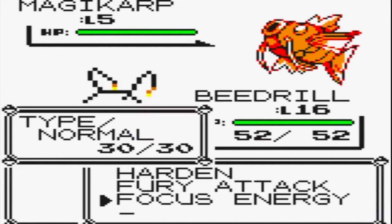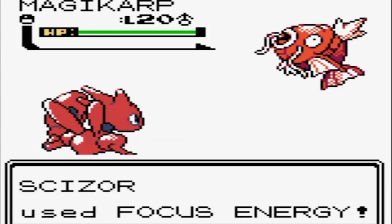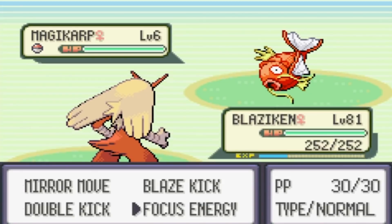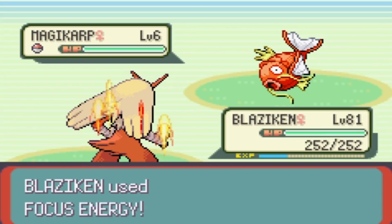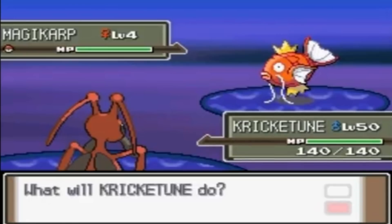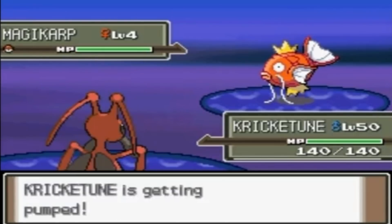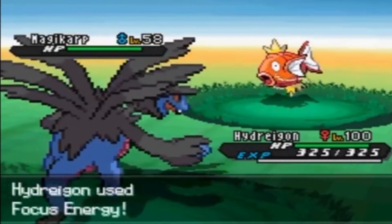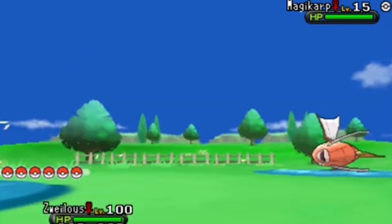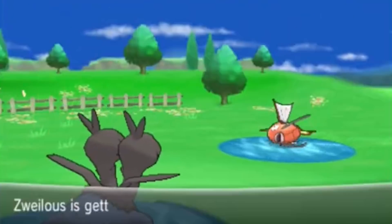Another move-based error that occurred in Gen 1 happens with Focus Energy. Focus Energy is a move that is supposed to increase the player's chance of landing a critical hit with the Pokemon that uses it. However, a programming mistake causes the move to decrease the Pokemon's chances of a critical hit in these games instead. This is fairly detrimental, but most kids back in the day weren't using this move anyway since it didn't actually do damage — we all just wanted to attack with the strongest move possible.